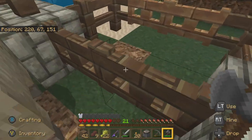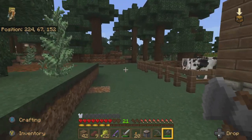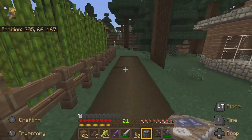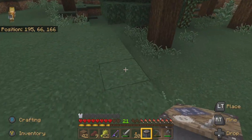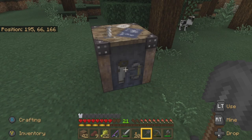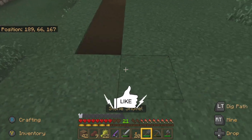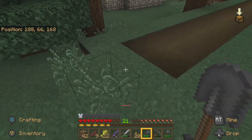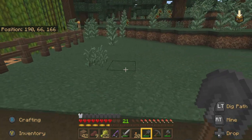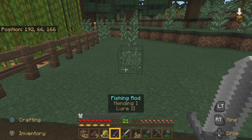There you go, there you go Mr. Sheep — have your place back. We need a shovel, and if another sheep pops up we'll try to get it. Okay, we want this path to extend this way to our chicken farm, so we want it to be a couple of feet away from that farm.